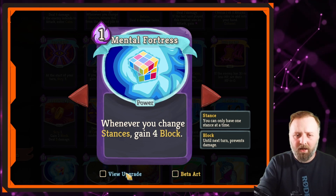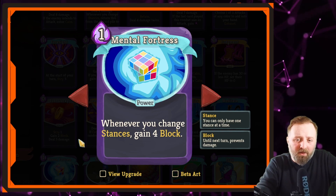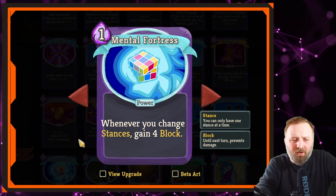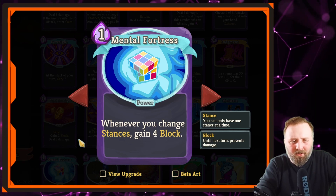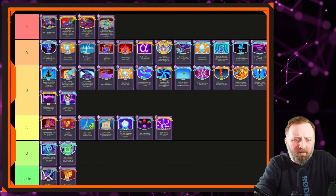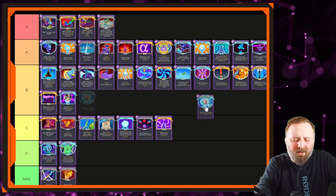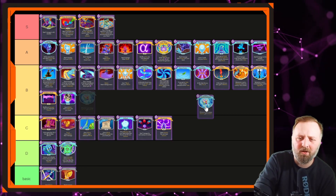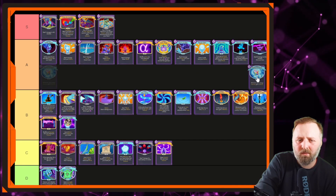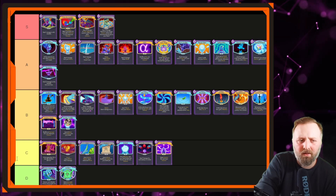Next card is Mental Fortress — whenever you change stances, gain a chunk of block. Really good in my opinion. If you pick one up early and know you're going to be switching stances a lot, it can be one of your main defense cards. Potentially with it upgraded, changing your stance twice a turn, that's 12 block for one mana. Initially I'd put it in A tier, but it is situational depending on whether you've got a lot of stance-changing cards. Put it above Conclude in A tier.